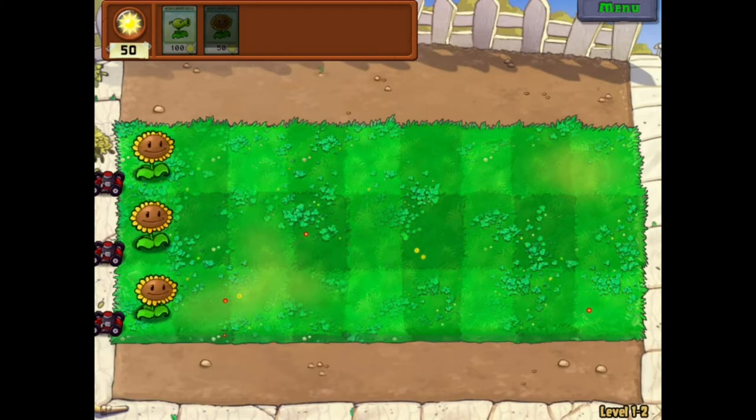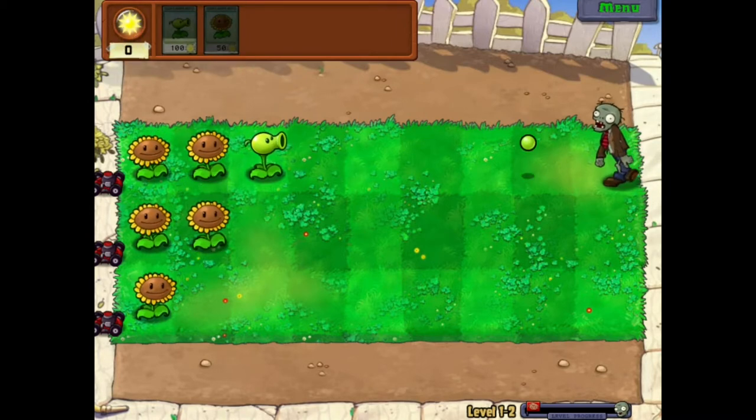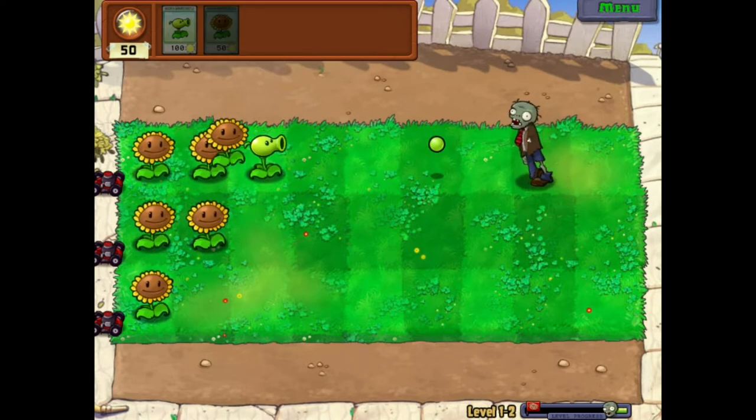We have three sunflowers here. Sun is the coin currency. We've got one zombie coming after our brains right now, let's take care of him. We have some good financials working right now.